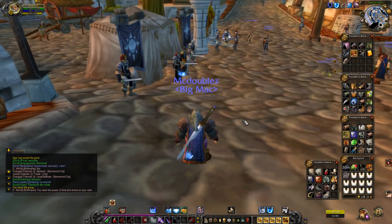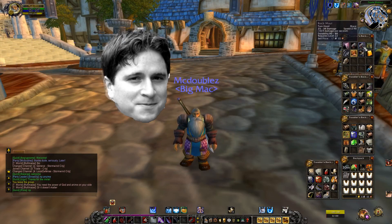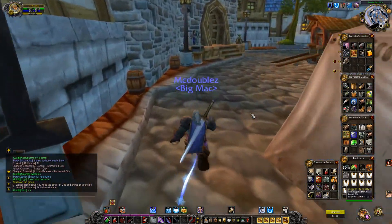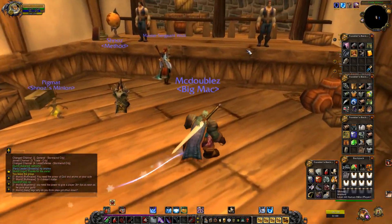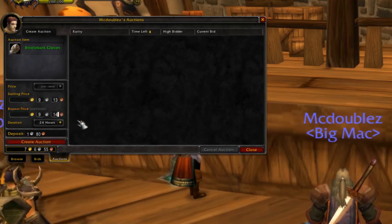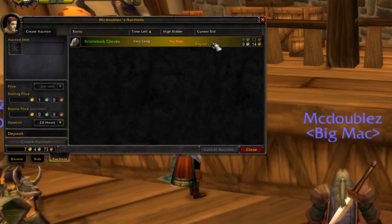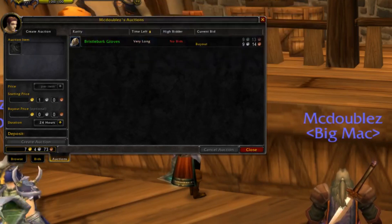As you can see from my bags, we got a lot of items — mana potions and a lot of green gear. I'm going to put all of this on the auction house to help low levels out, so they have gear to buy if they don't get too lucky with mobs. Bristlebark Gloves — it recommends nine silver, I could vendor it for six silver, but I'm putting it on the AH for basically that price. It's super cheap and I barely make anything off it, but Bristlebark Gloves are really good for low levels.